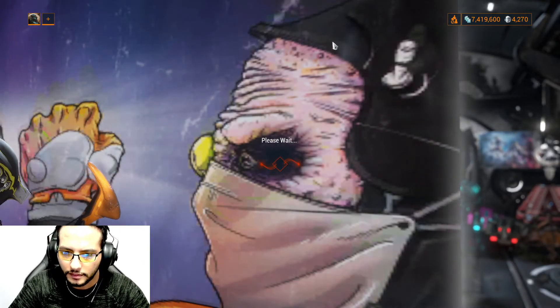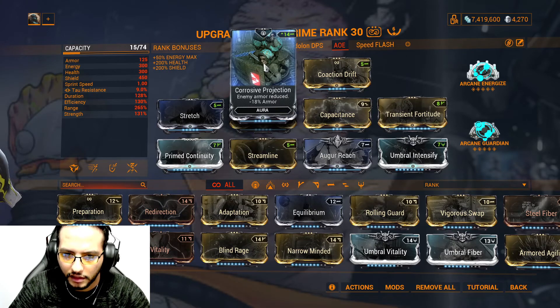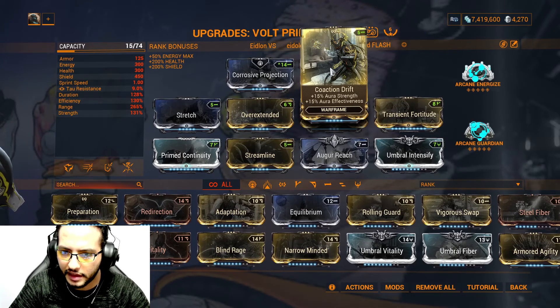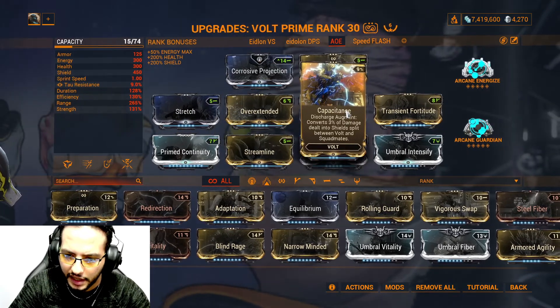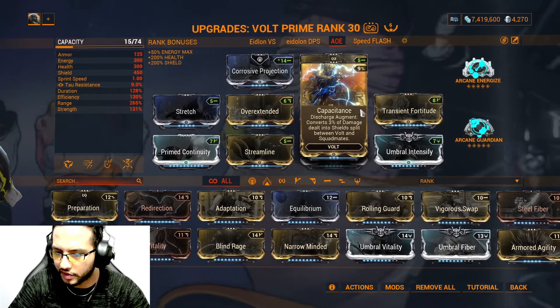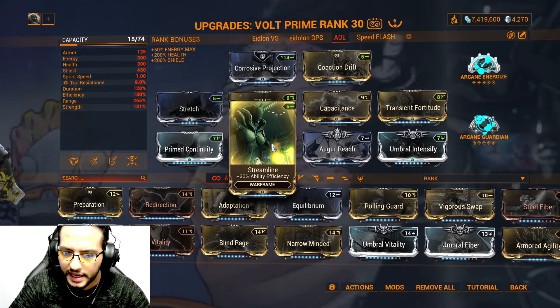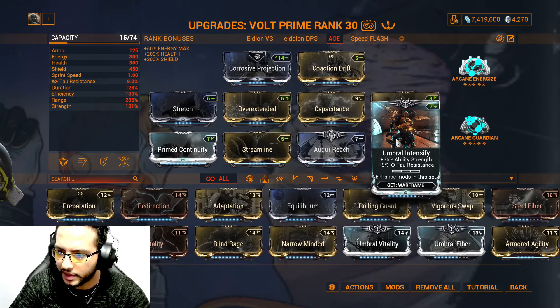For the build: we're using Corrosive Projection for armor reduction — minus 80% armor. We're using Caution Drift for aura strength and 50% aura effectiveness. Stretch for ability range, Overextend for ability range with minus ability strength, Capacitance as a Discharge augment — converts 3% of damage dealt into shields split between Vault and squadmates. Transient Fortitude for ability strength with minus ability duration, Primed Continuity for ability duration, Streamline for ability efficiency, Augur Reach for ability range, and Umbral Intensify for ability strength.